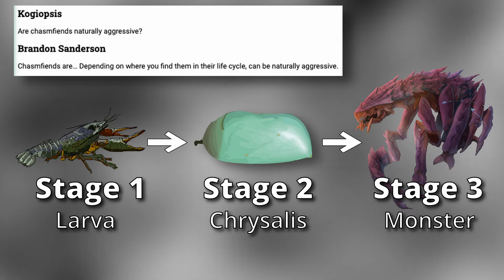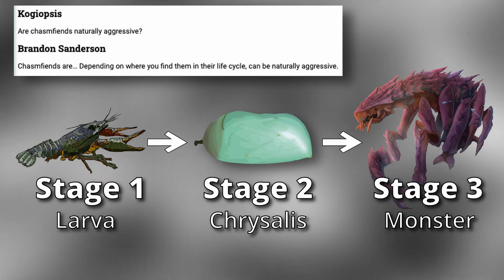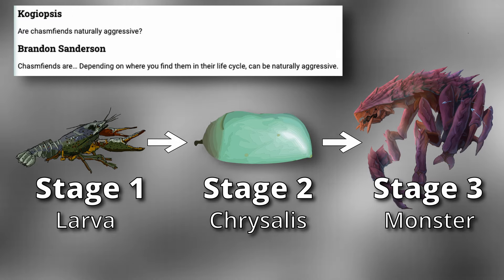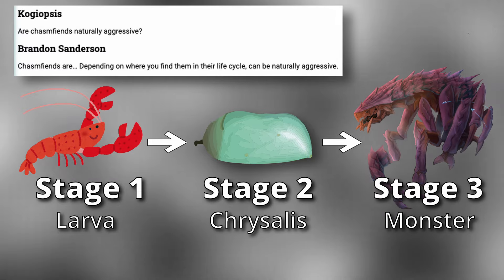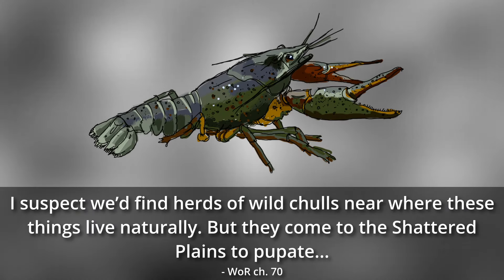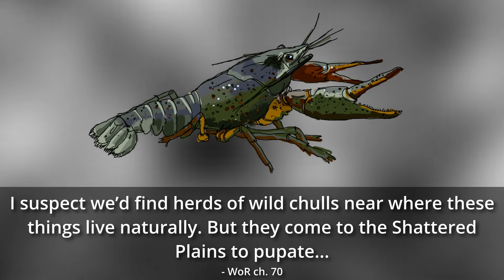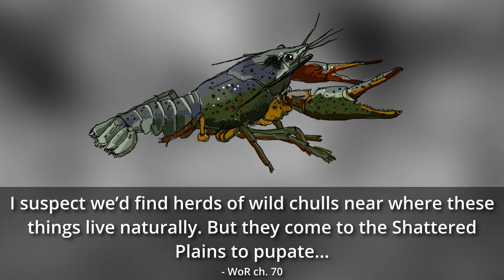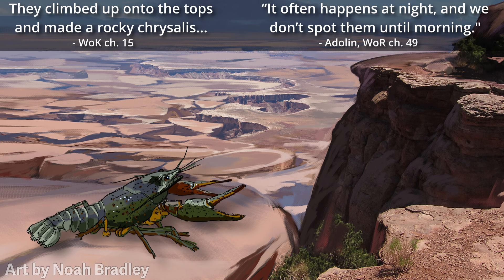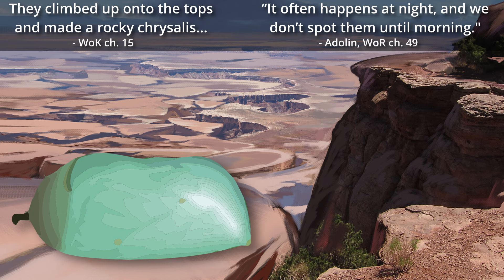A word of Brandon suggests chasm fiends aren't always as aggressive as they are in their final stage, so these chasm fiend crumblings might even be kind of cute. These larvae are never seen in the books, and Shallan speculates that chasm fiends don't actually live on the Shattered Plains — they just migrate there to pupate. Once at the Shattered Plains and ready to pupate, they wait until night and then climb onto one of the plateaus where they form their chrysalis, beginning the second stage of their life cycle.